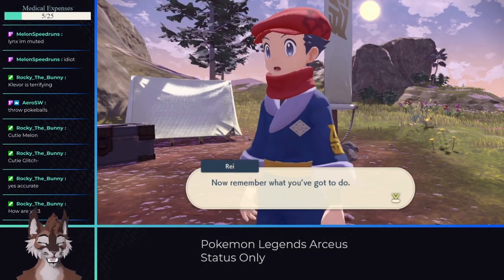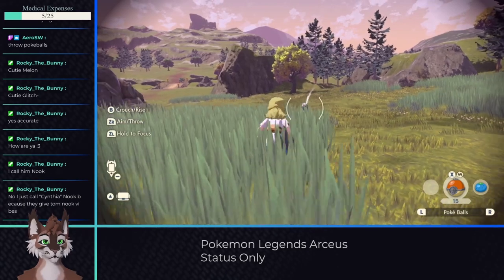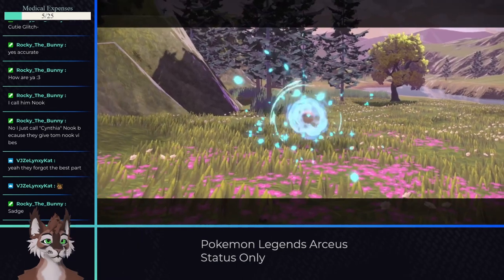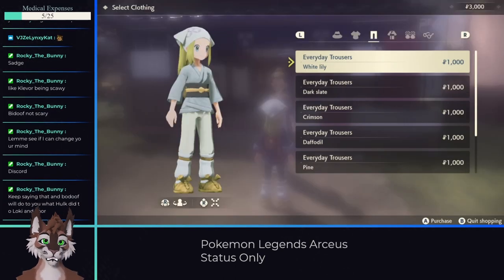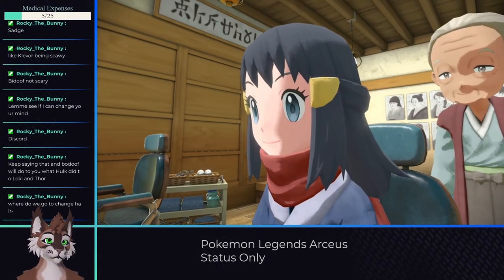The test for becoming a Galaxy member entails catching 3 Pokemon. The first two catches are a breeze, and even though the Shinx requires you to enter battle, you can just throw a Pokeball on turn 1 and not click any moves. With my mission complete, I became a Galaxy member and got access to the most important mechanic of any game: changing my drip.